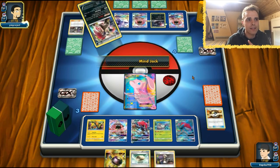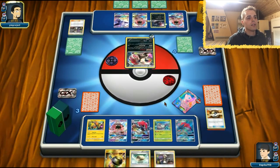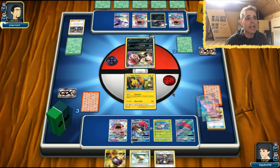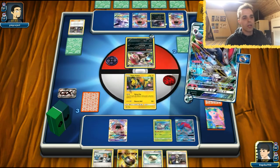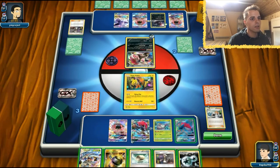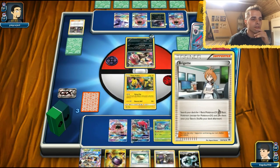Our bench seems to be perfectly fine here. Let's promote our free retreat Tapu Koko. We cannot play any items, although we don't see any Trubbish, so that's cool. Enhanced Hammer can get rid of that DCE. While we get rid of that we can target something else — let's Trade. Golisopod and DCE — I like that. Don't even need Float Stone at this point.